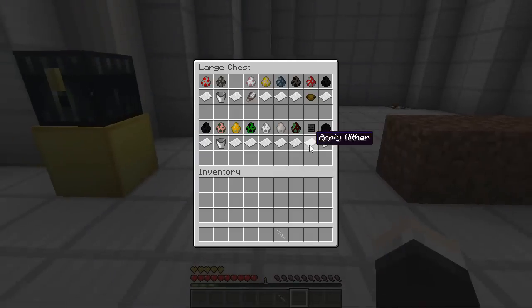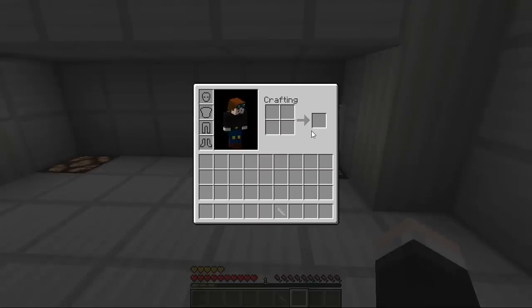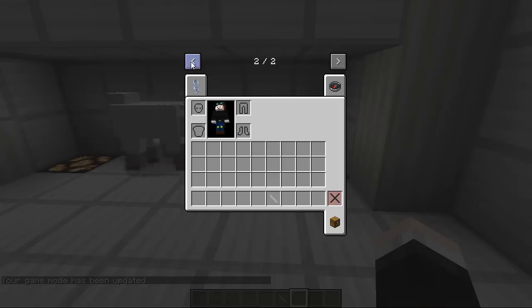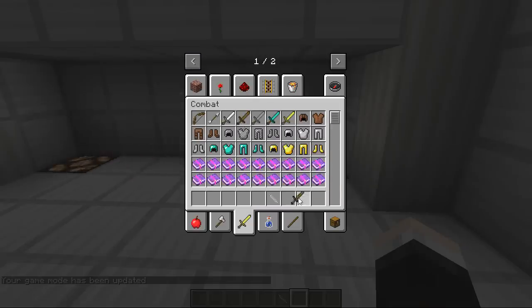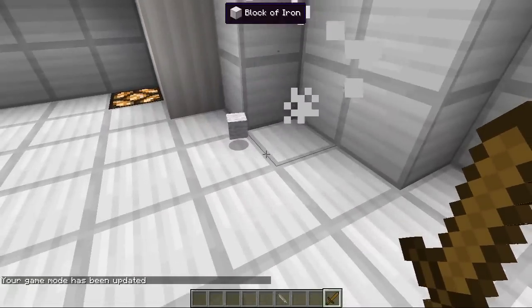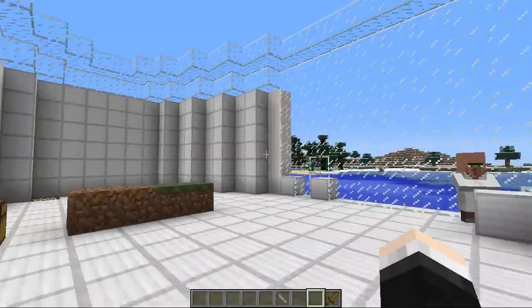The last two are: wither from the wither skeleton, which allows you to afflict wither on whatever you hit with your sword — beautiful! And the final one is the ender dragon. Good luck getting the skin from an ender dragon, but if you do, when you're near a heal crystal it heals you and you're pretty much undefeatable. How crazy is that!